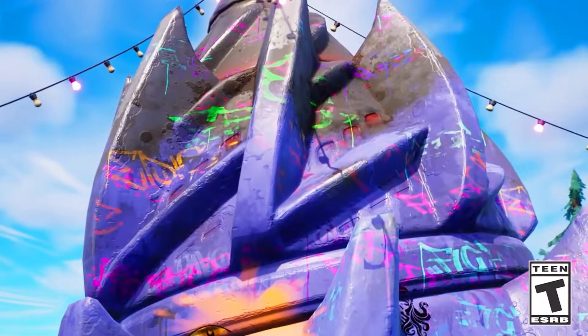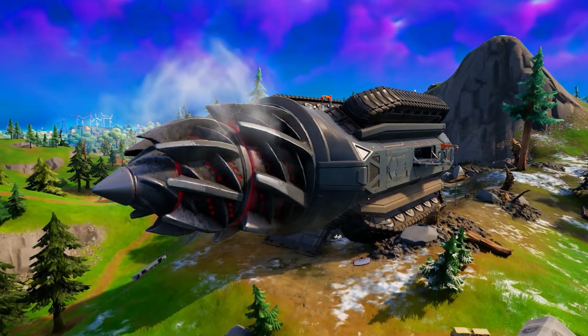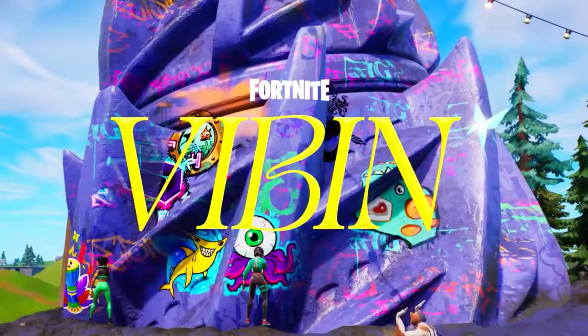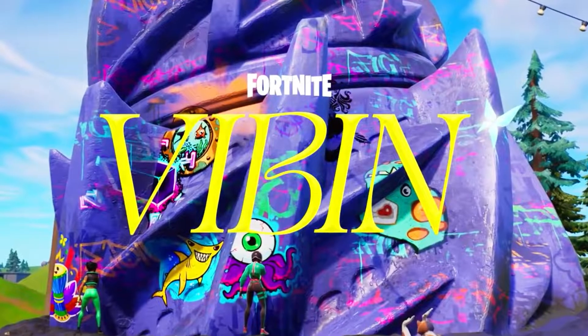The trailer starts off by showing us an IO drill that was destroyed during the Collision event. I believe it's the main drill that Sloan once guarded at the Fortress POI, but I can't say so for sure. It's now been covered by all types of graffiti and it seems to serve as some sort of monument for peace and love now.